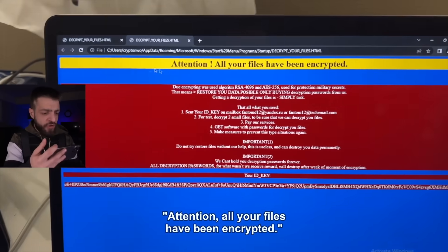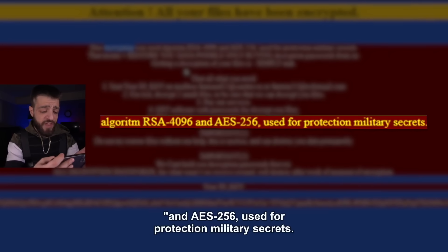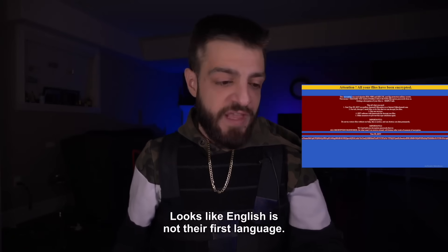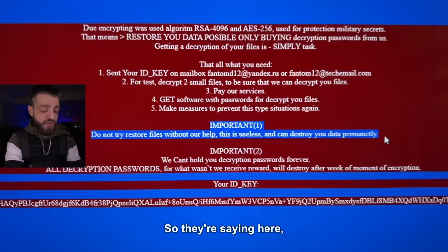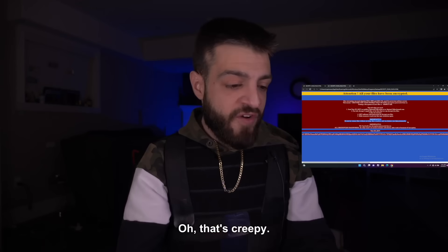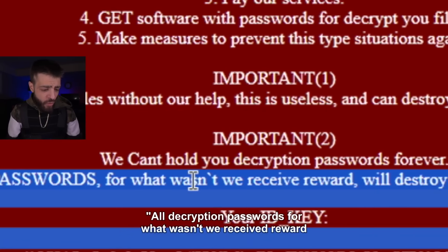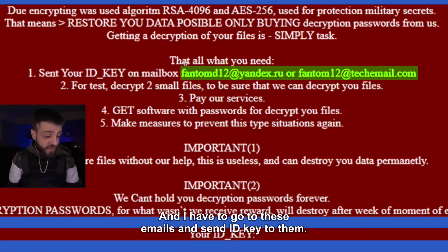Attention — all your files have been encrypted. The encryption algorithm used was RSA 4096 and AES 256, used for protection of military secrets. Restore your data is possible only by buying decryption passwords from us. Looks like English is not their first language. Send your ID key to the mailbox here, pay our services, get software with passwords for decrypting your files. Important: do not try to restore files without our help — this is useless and can destroy your data permanently. We cannot hold your decryption passwords forever; all decryption passwords will be destroyed after one week.